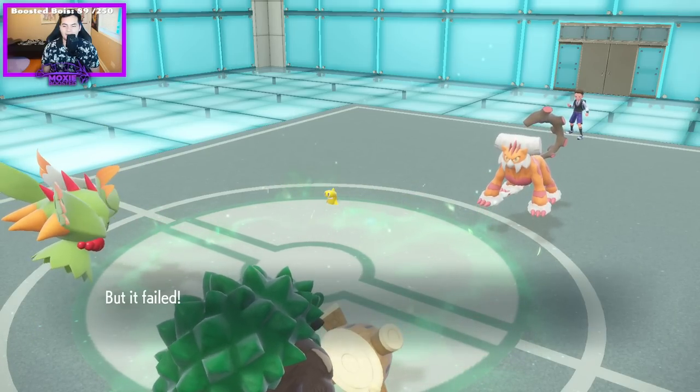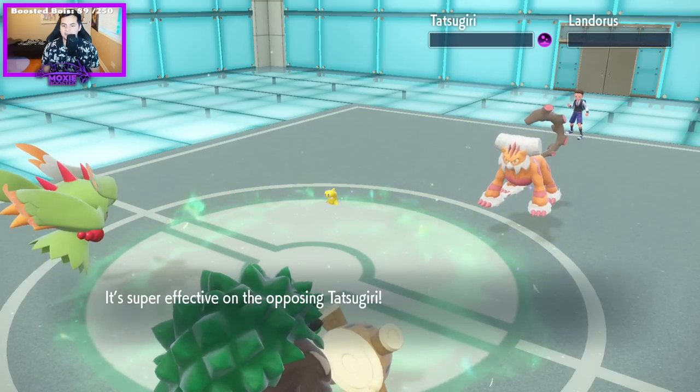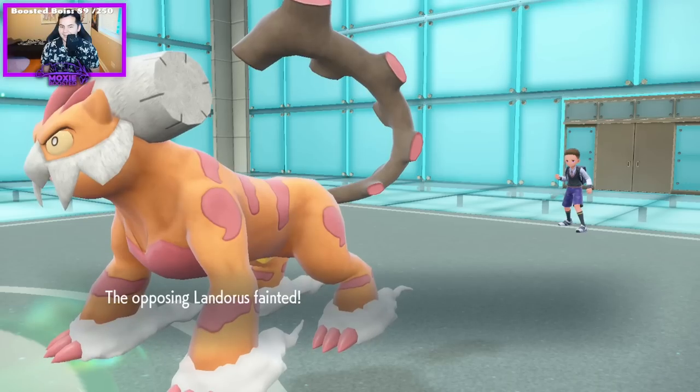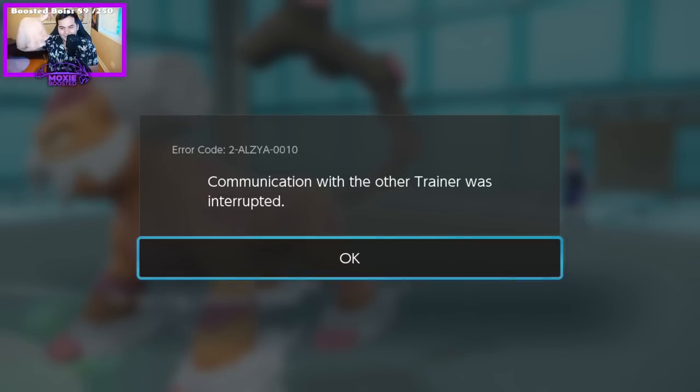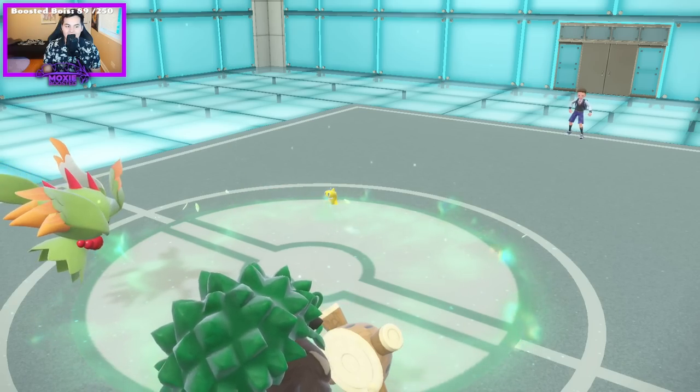As they try to Protect and fail — doesn't work that way. They have a Dondozo in the back. Good start. Psych Up? That would make sense — it's Psych Up Slowbro. That's definitely what it is. We figured it out. Mystery solved, gang.